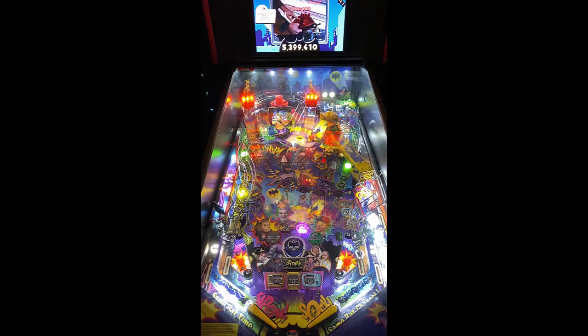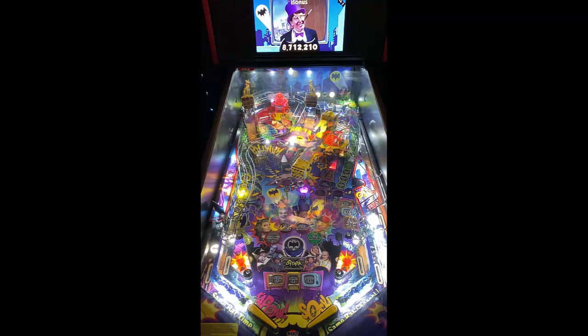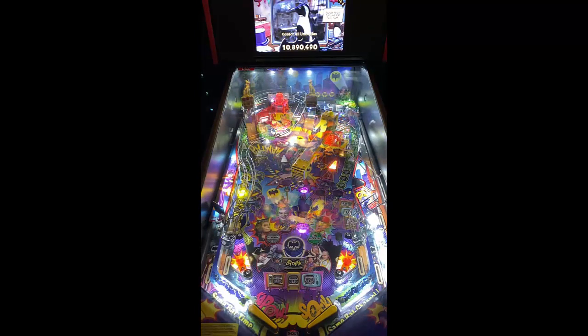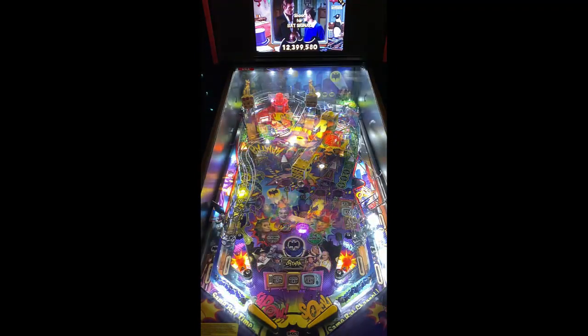First up is the penguin — penguin is lit, and now the magnet has been engaged. I love this on Batman 66. This is very reminiscent of the Dark Knight Batman by Stern. You have the rail, you get the ball to the center, and then you have to hit the ball to engage the penguin. That is one of the things that drew me to the Dark Knight — still one of my favorite games, top 10 for me, absolutely without a doubt.